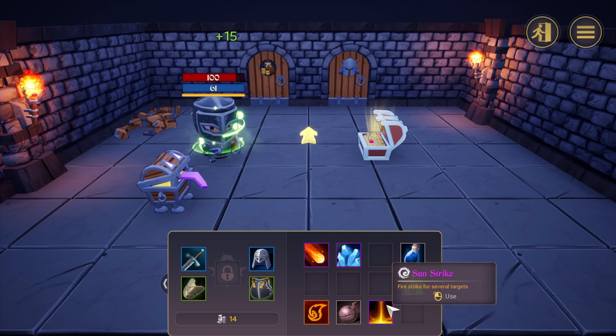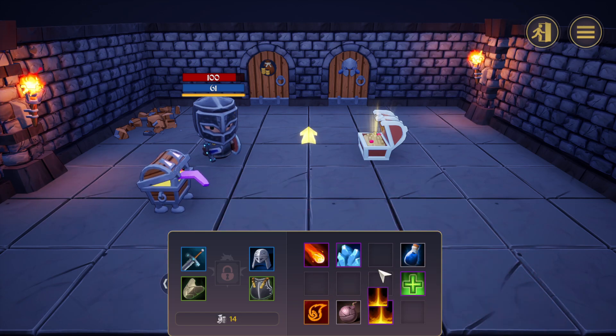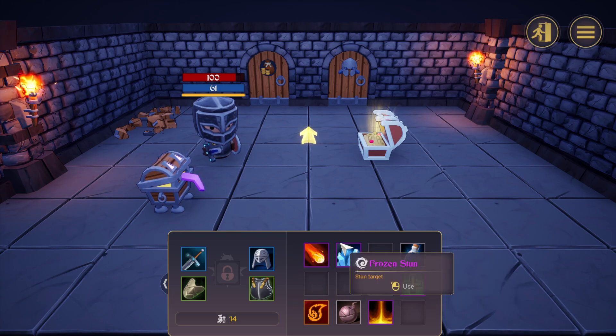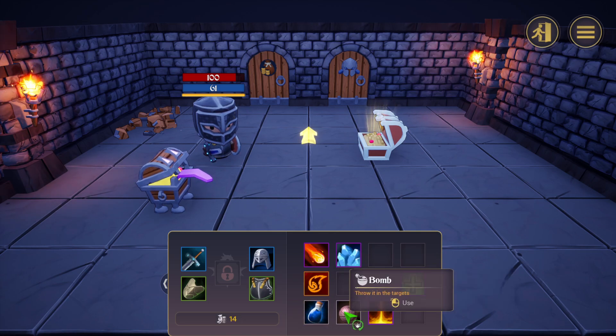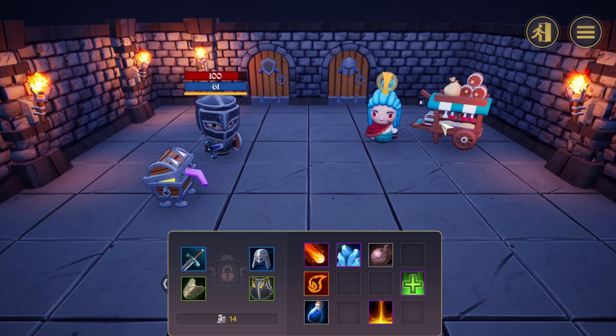Doing the healing potion. What if I click here? I don't wanna accidentally use it. Drag and drop — that's something I would like to see in the main game. If I could drag and drop skills in the inventory, I would like my upper row to be only skills for example. It's annoying that these skills I can't drag and drop. This is another weapon and this is money most likely. But let's see — oh, there's a merchant! Interesting.